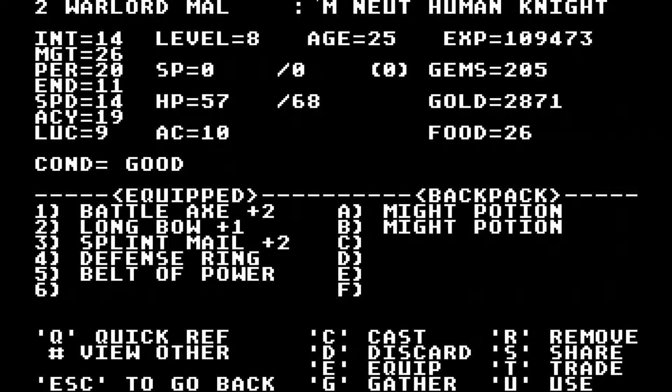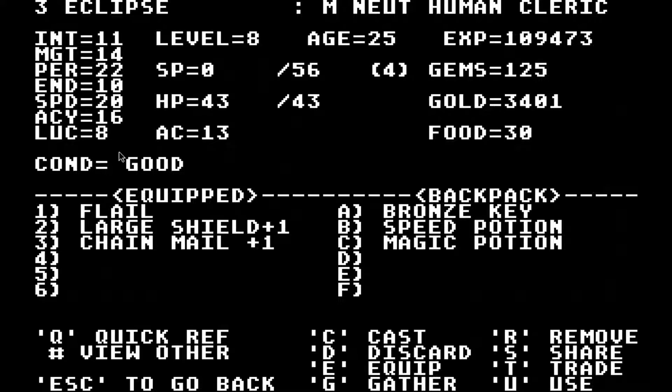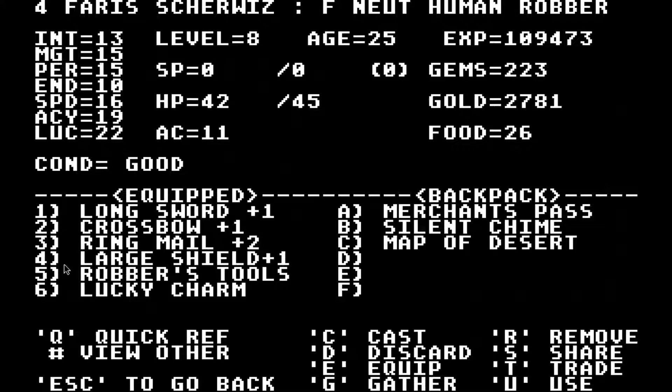Something cool to point out here is that Warlord Mal now has a Battle Axe plus 2. This actually gives him plus 2 to Might, so it's better than the Flamberge, but not that great. More like, because we get the Might bonus, that's good. And we equipped a Lucky Charm to Ferris, so she's actually even luckier now, which is pretty good.